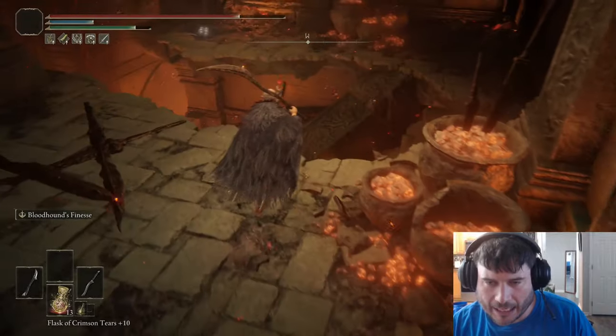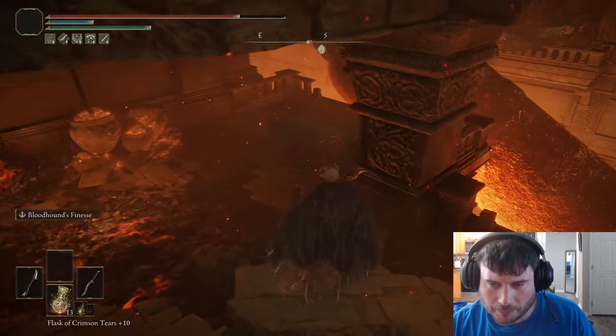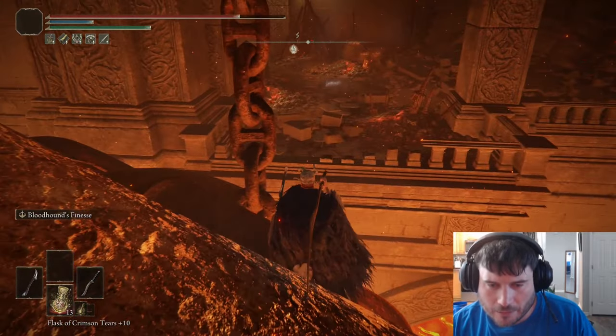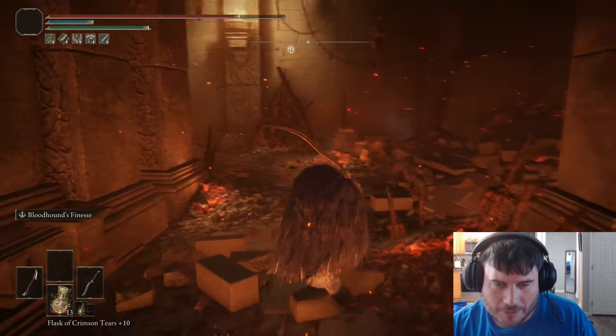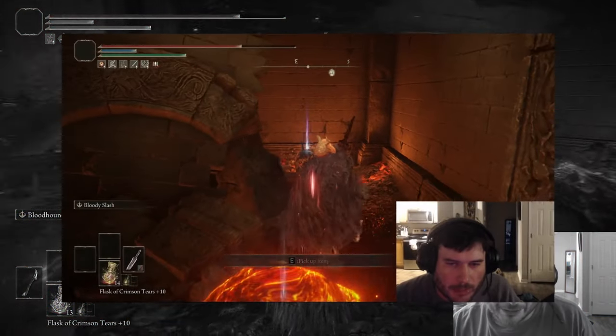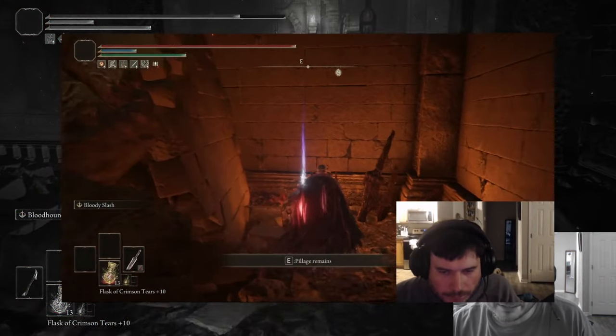We will retreat into the room we came from, hop down the broken pillar, and then run across the pipe to the other side. Sitting right on that wall is going to be the Smith Script Great Hammer.